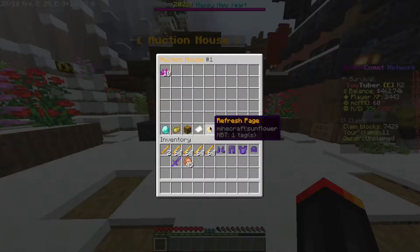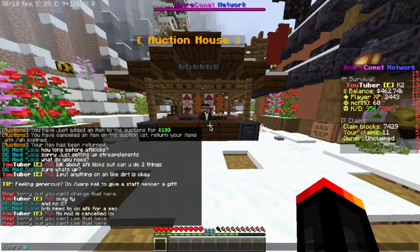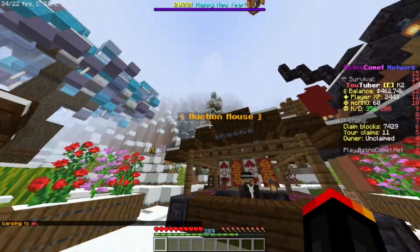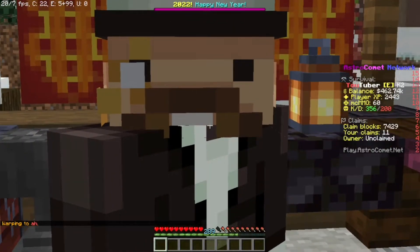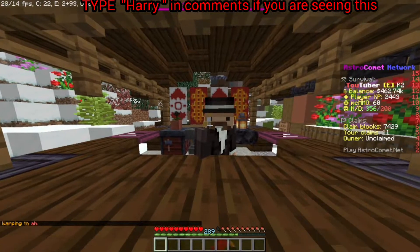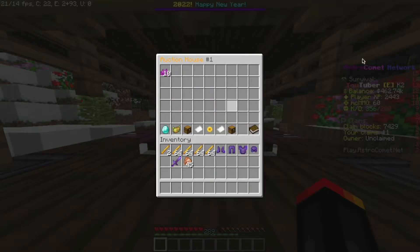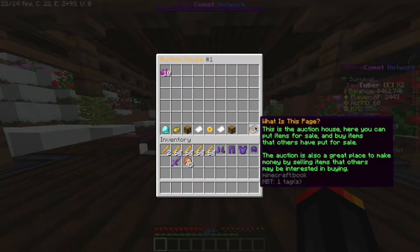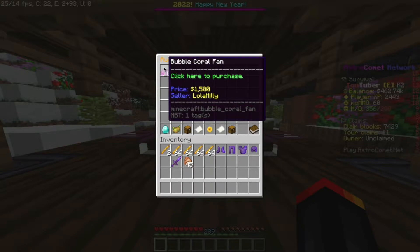First of all, how do you get to the auction house? You can do /ah or /warp ah and you can come to this moustache auction manager, who I call Mr. Harry. You can right or left click on this NPC and it will open this interface or GUI, which has several options at the bottom where you can buy stuff. At the top it says 'Auction House'.